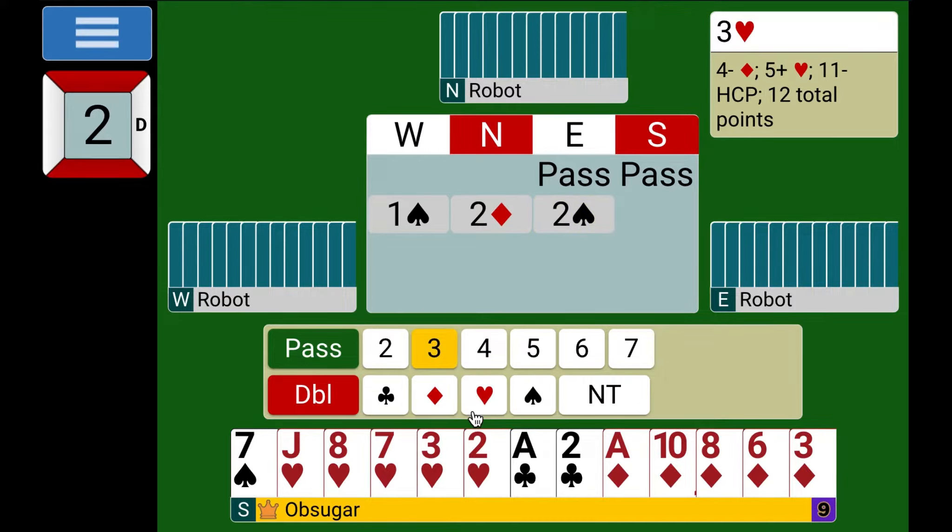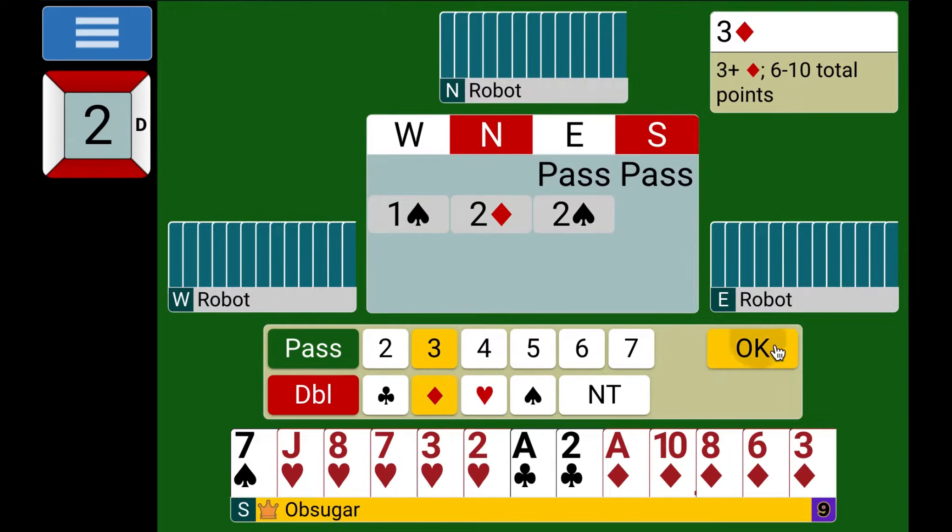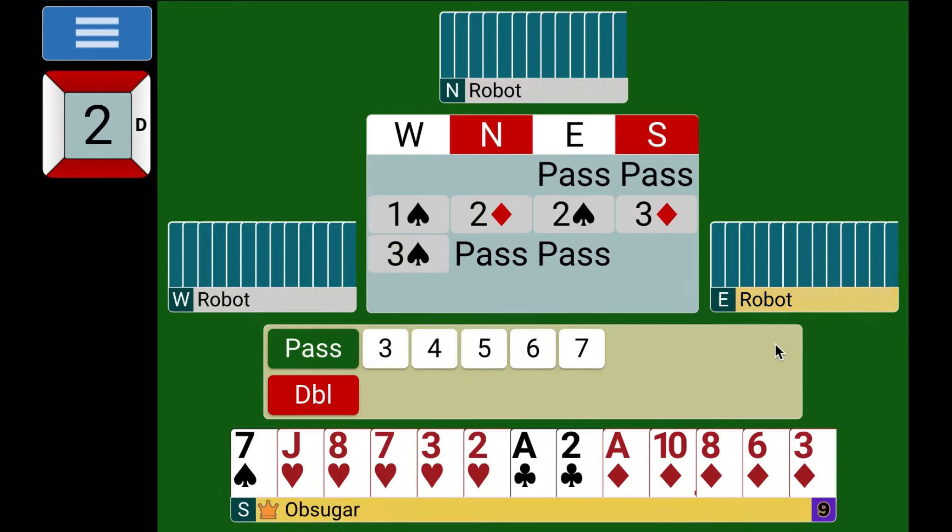If they bid on, I would guess they're going to have something. I have 8-9 points, my partner has 10, so we've got 19 points. If they can make spades, it's going to be on the basis that they're short in diamonds — they'll have their 20-21 points all in three suits. That's how you make game with 20-21 points: you don't have the fourth suit, which they won't have here. Maybe one diamond loser if they're playing in spades.